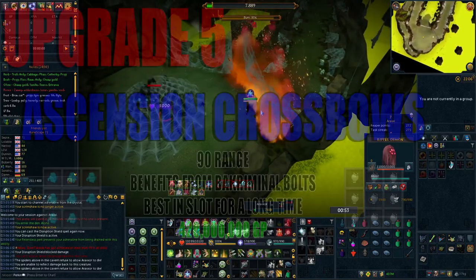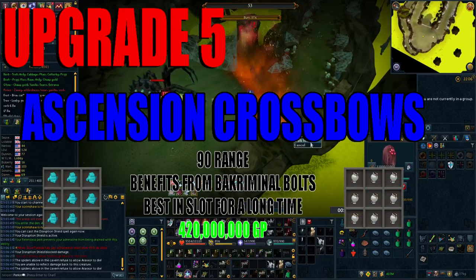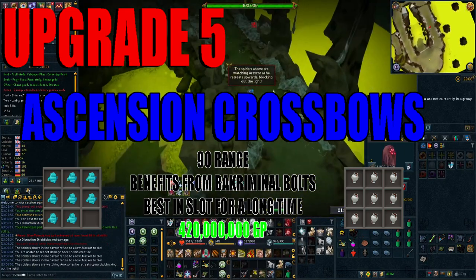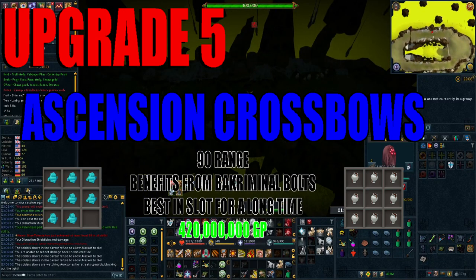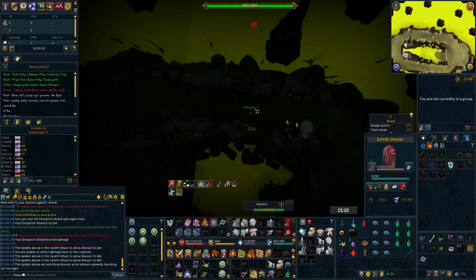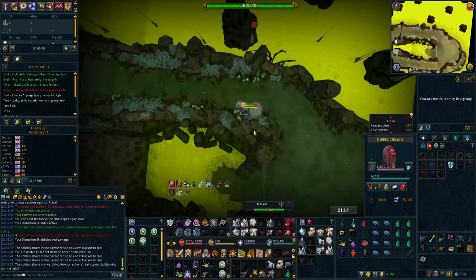Upgrade number 5 is where I recommend getting your first tier 90 range weapon in the form of Ascension Crossbows. Optimally at end game you'll want to be using dual wield and a two-handed range weapon in your rotation so that you can benefit from abilities unique to their styles, such as Needle Strike and Dazing Shot, which will further increase your damage. Ascension Crossbows also benefit from crossbow bolts and are going to be your best in slot weapon for a long time.